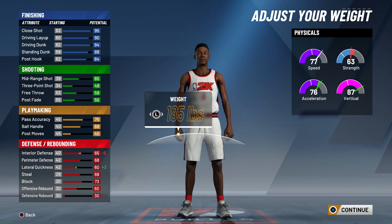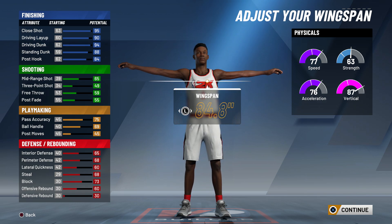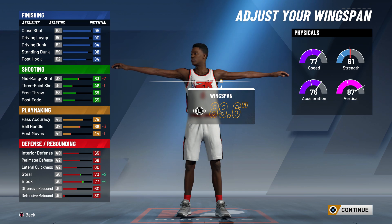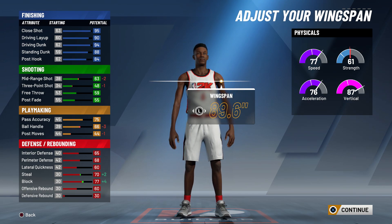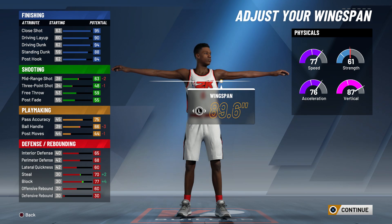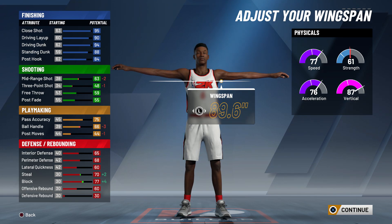Throw your weight all the way down to 185 — don't question this. There are so many slashers I see making the big mistake of maxing out their weight or not minimizing it. As a slasher you want to put it down to the lowest because it makes you faster and harder to guard. It makes you such a slippery player — it's so much easier to guard someone who is big and bulky compared to someone who can sneak by you and get easy blow-bys into the paint.